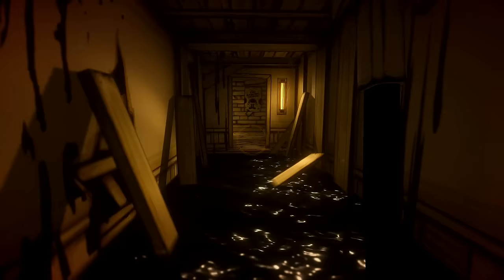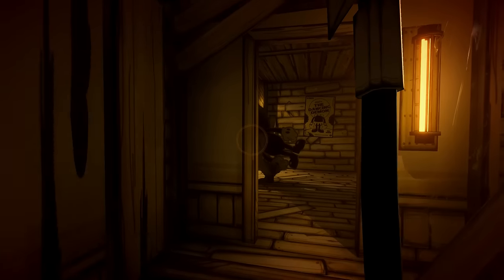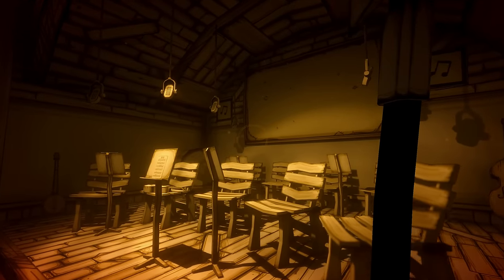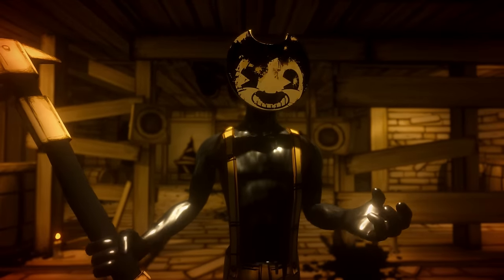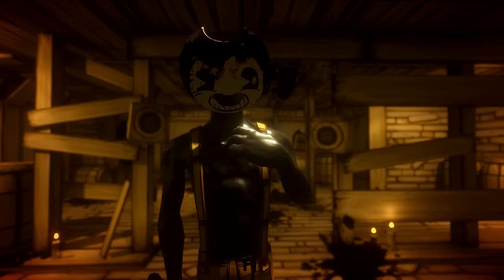Henry awakens from his involuntary slumber and makes his way through the lower level of the studio. Henry sees a person carrying a cardboard cutout of Bendy, but when he follows him, the man has simply disappeared. After having to solve some puzzles of a musical variety, Henry is confronted and tied up by the man he saw before, who is called Sammy, who mentions that someone will set them free.